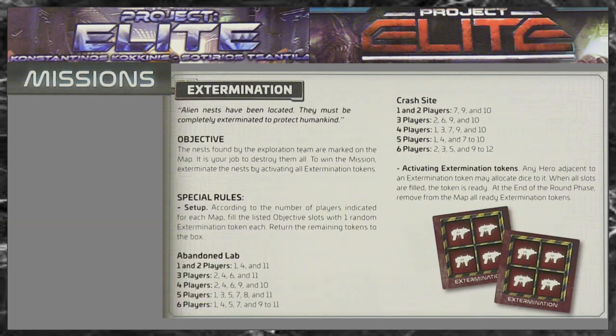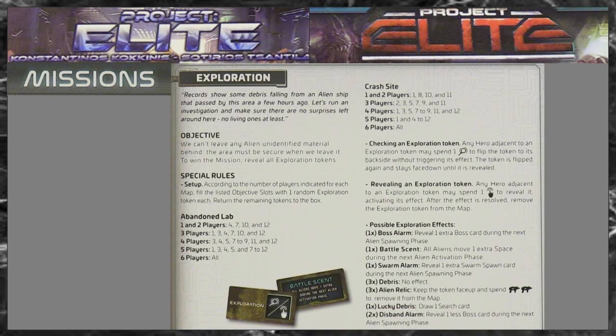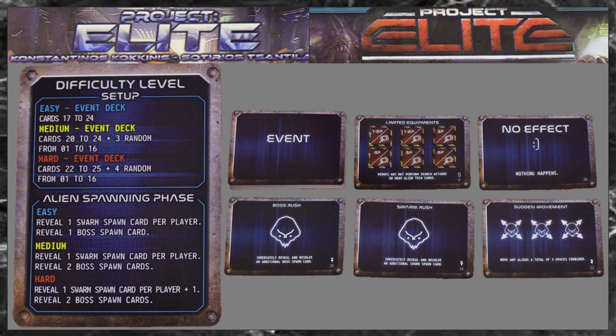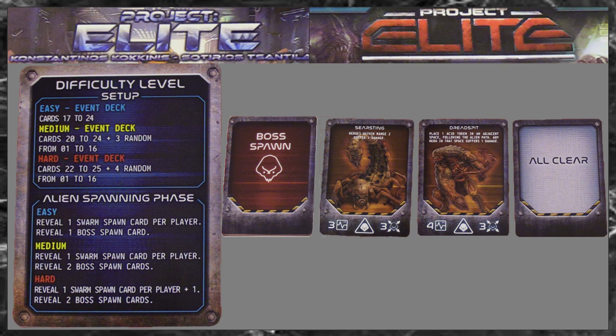In version 2, choose a mission from the rule book. There are 5 types of missions to choose from: extermination, capture, demolition, recon and exploration. Choose a difficulty level and set up the event deck with 8 cards. You will draw 1 card each round and you won't know when there is an event or if it's a card where nothing happens. Set up the boss cards: 8 bosses and 12 clear cards.